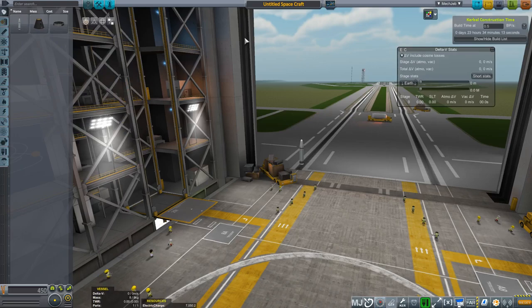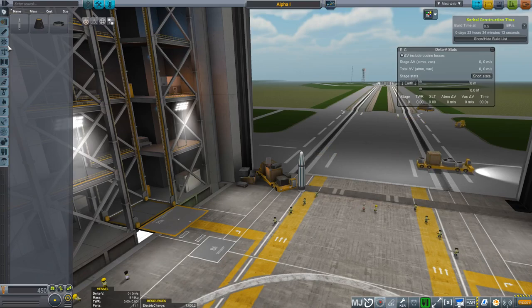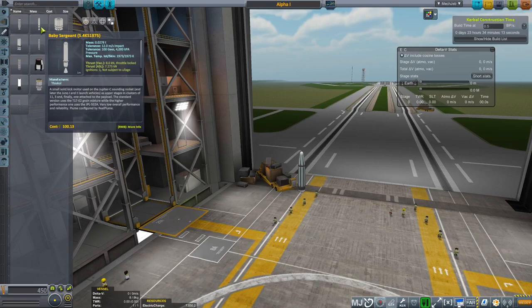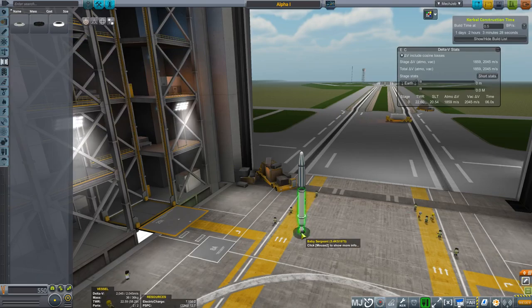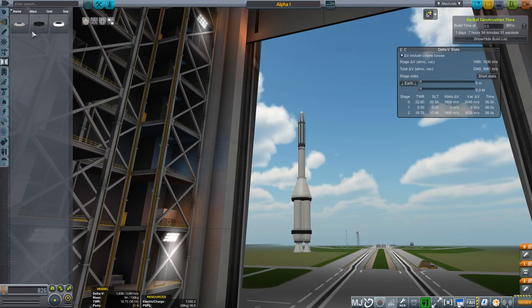Here's our first probe. I'm going to call it Alpha 1. Any variations with different probe bodies will be Alpha 2, Alpha 3, and so forth. Once the rocket undergoes major changes, I'll move on to Beta, Charlie, Delta, and pretty much work my way through the phonetic alphabet to see how many rocket variations I go through.